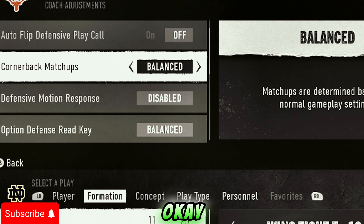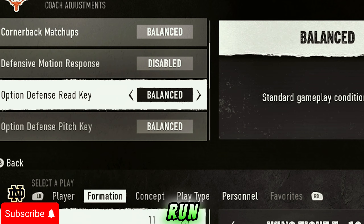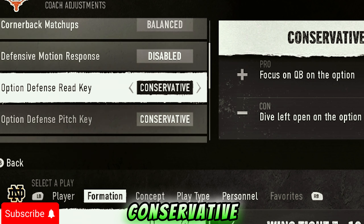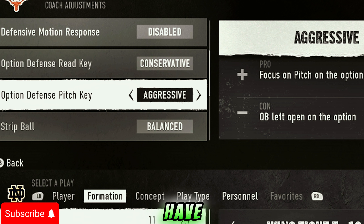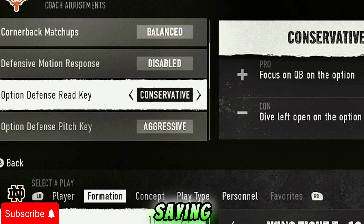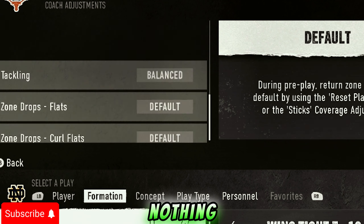You want to run option defense on conservative. For the pitch key, set it to aggressive — I'd rather try to stop the QB myself and let the CPU play the pitch, that way I can click on and intercept the pitch or whatever the case may be. Other than that, don't touch anything else.